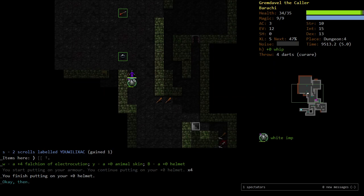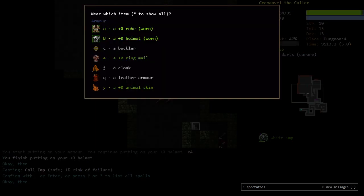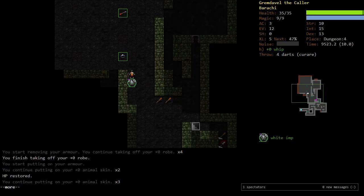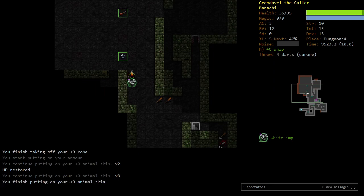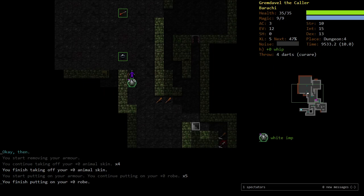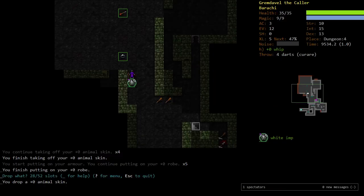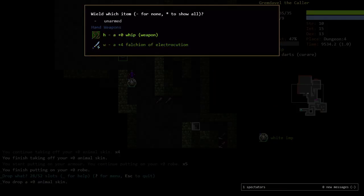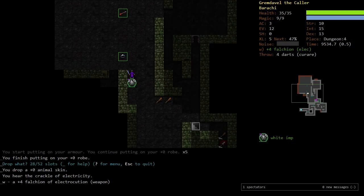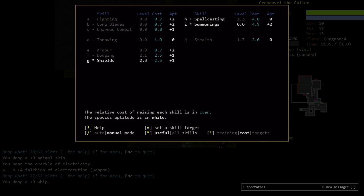Right now we're at 3% with Canine Familiar. If I wear the animal skin versus the robes — yeah, it's the same as the robes. We might as well just wear the robes. Drop the animal skin. We're going to wield this Falchion of electrocution, which is a pretty good brand. And we can drop this whip — now we can start training longblades.